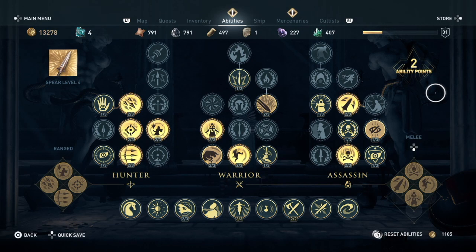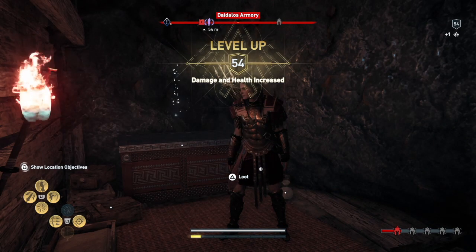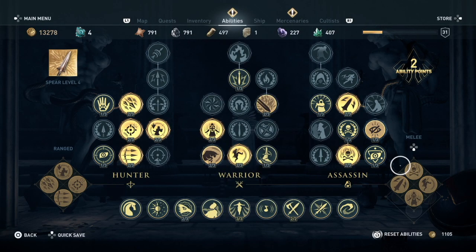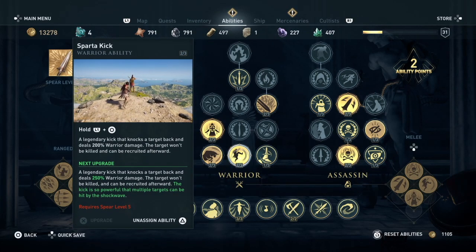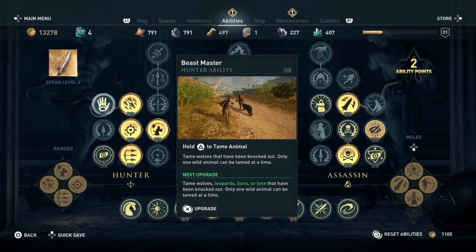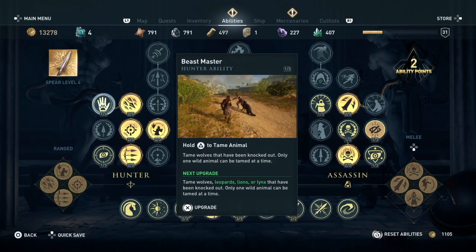Next is the abilities screen. Once you level up, you get ability points to assign. However, you need to choose wisely — you can only have four abilities assigned on the left for melee weapons. You can pull from assassin, warrior, or both. For hunter abilities, you assign them to the range button. If you don't like an ability you've assigned, you can unassign it and swap it out.